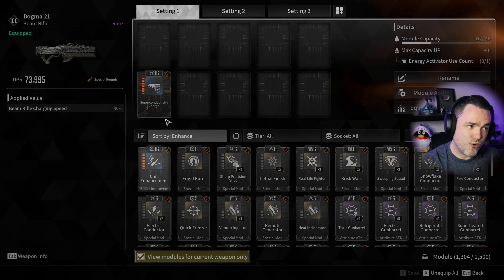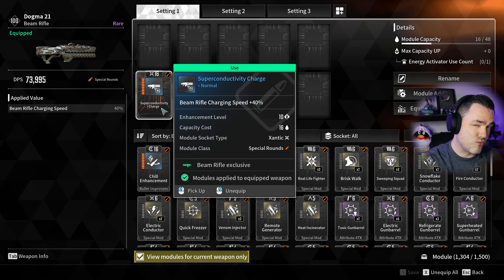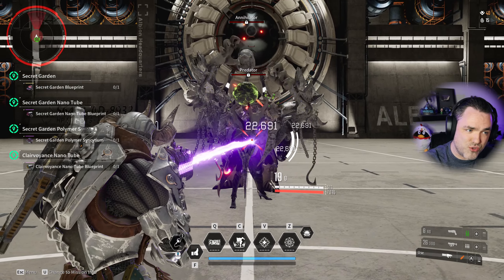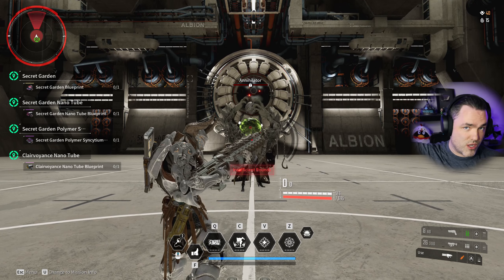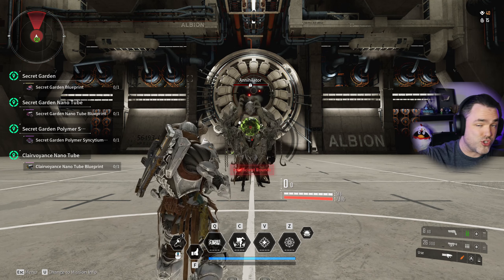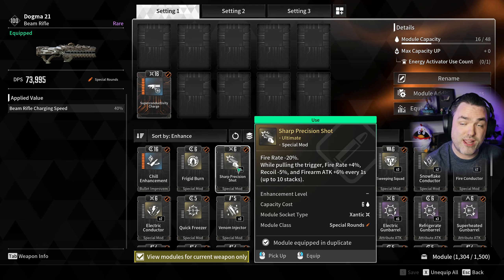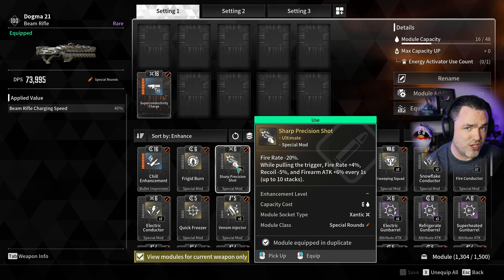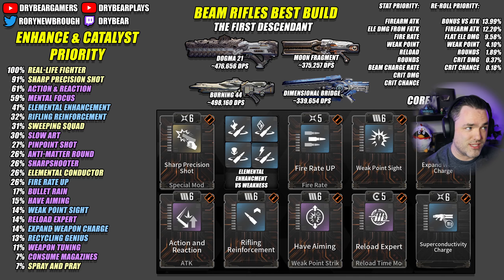In the best build, it is still worth running Superconductivity Charge because it gives you a little bit more ramp-up time, especially for beam rifles that have lower maximum rounds. The calculation is similar to mental focus — you want to get to the max value and then have extra rounds on top so you can keep shooting that beam and keep getting value out of your stage 3 state. They also scale insanely well with Sharp Precision Shot, which allows you to get fire rate and firearm attack. Sharp Precision Shot is almost as good as a fully stacked Real-Life Fighter.